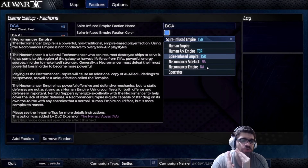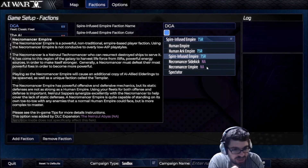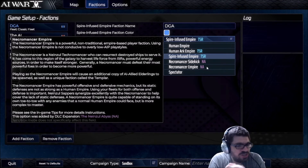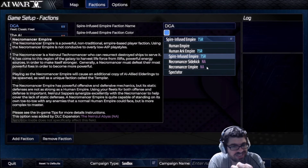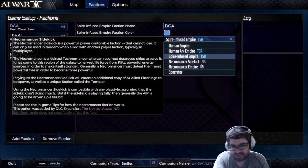And then we've got the Necromancer Empire — a powerful, non-traditional Empire-based player faction. Using the Necromancer Empire is not conducive to overly low AIP playstyles. I go for the low AIP playstyle myself, so that might be a little bit difficult for me to get used to. This is a Nainzul Technomancer who can resurrect destroyed ships to serve it. The Necromancer Empire has powerful offensive and defensive mechanics, but its static defenses are not as strong as a human empire. I like to turtle, so that worries me a little bit. Using your fleets for both offense and defense is important. Nainzul Sappers synergize excellently with the Necromancer to help cover the lack of static defenses. A Necromancer Empire is quite capable of standing toe-to-toe with any enemies a normal human empire could face, but it's more complex to master. So, as you can see, there are two new playable empires, with the sidekick being more for multiplayer — maybe a second player helping the first player.